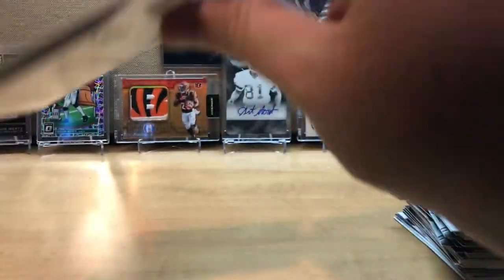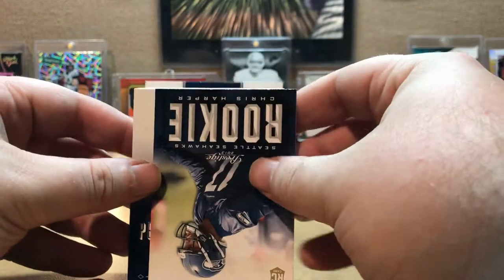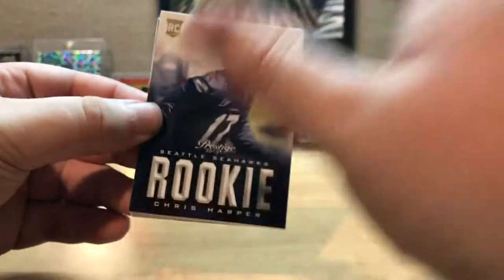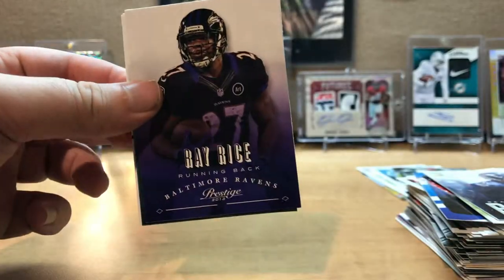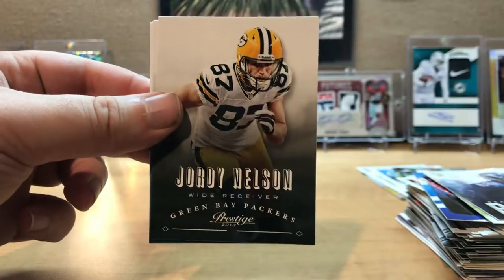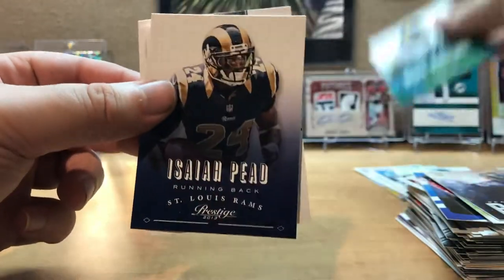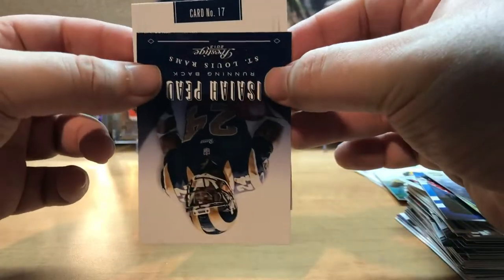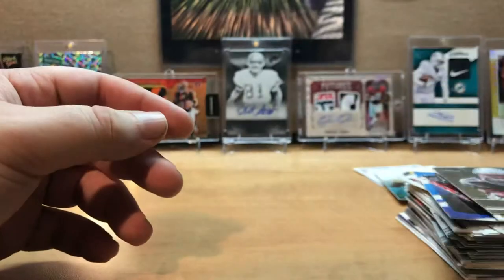Our last pack here is some 2013 Prestige hobby pack. The pack does not want to leave my hand — we have a hit, holy crap, we actually got a hit out of here! Put that to the back — unless it's just a numbered card, it could just be a numbered card. Rookie Chris Harper, Peyton Manning, Jordan Nelson, DeSean Jackson, Mike Wallace, Isaiah Pead, Aaron Dobson — yeah, just an Aaron Dobson insert rookie insert. Actually a rookie insert — all right.